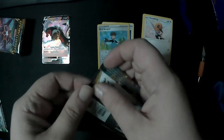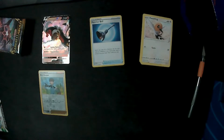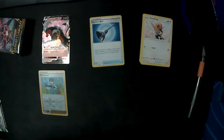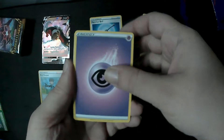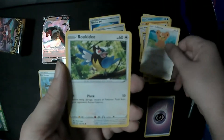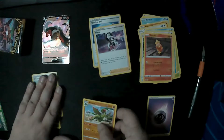Let's get into this Charizard-front pack. Set our reverse holo down there. We've got Psychic Energy, Beartic, Vanillish, Shiinotic, Panpour, Teddiursa, Rookidee, Torchic, Bounce Sweet for a Reverse, and we've got Flygon for the rare on this pack. Nice. Let's get our rares sorted.